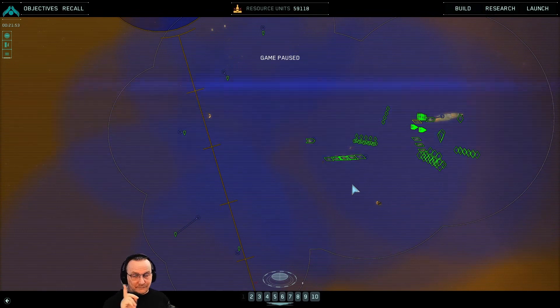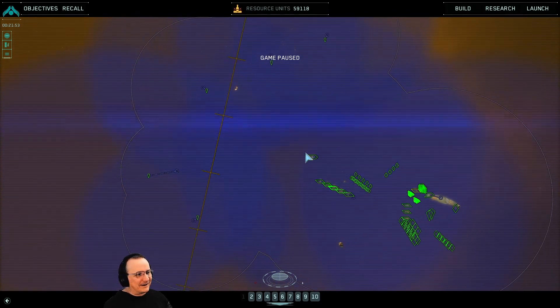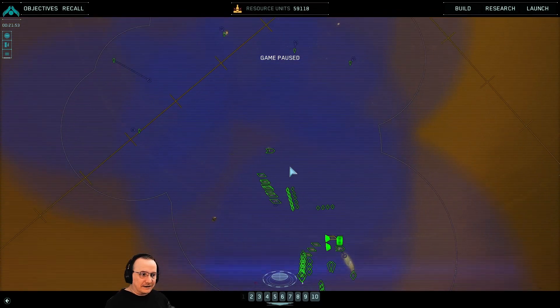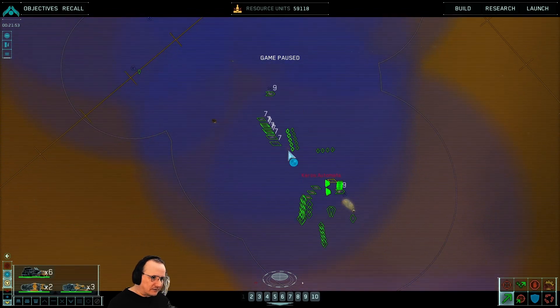Now I'm going to put all my destroyers and heavy cruisers back into Group 7 and concentrate them, probably in a wall formation. I'm going to grab my multi-beam frigates.